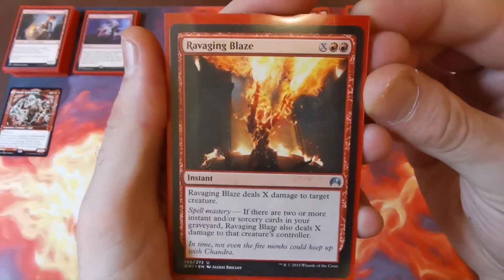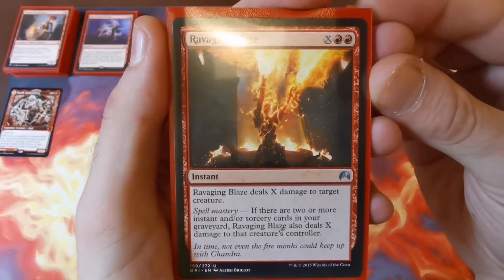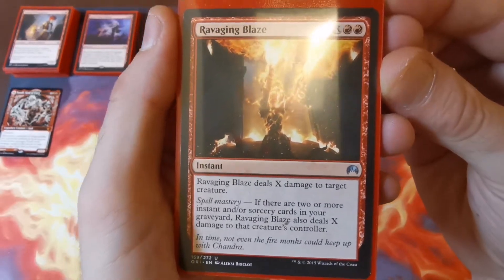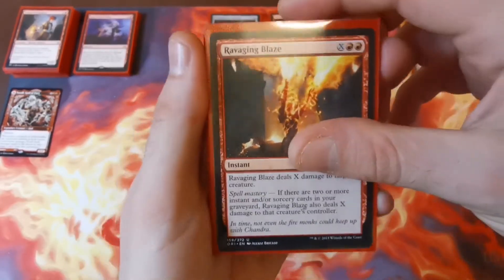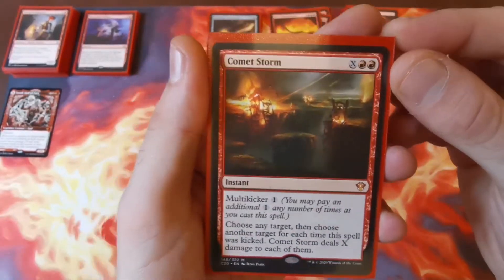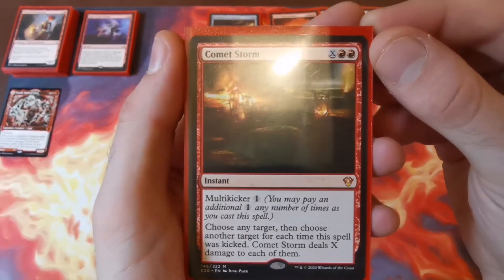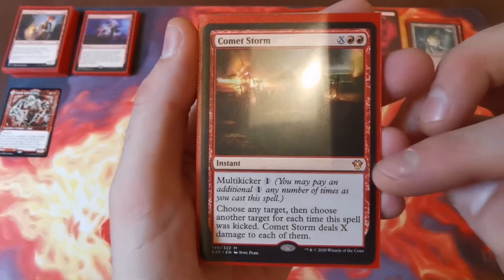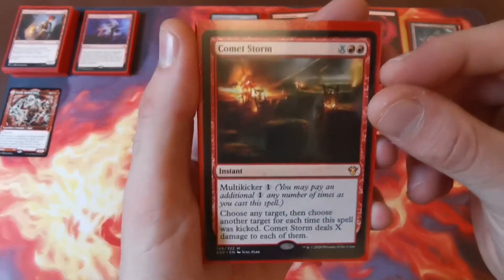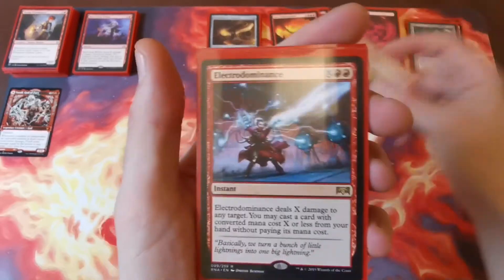Ravaging Blaze — X and two red — targets a creature, but if you have two or more instants and sorceries in your graveyard, which you probably will, it also deals X to that creature's controller — a nice two-for-one. Comet Storm — X and two red — you can pay however much you want, and each time you kick it for one additional mana you can choose a new target, so you can deal with a couple of problems on the board at once.